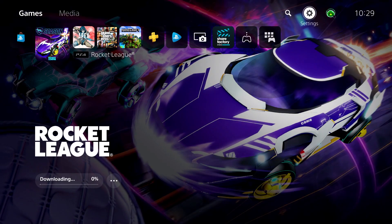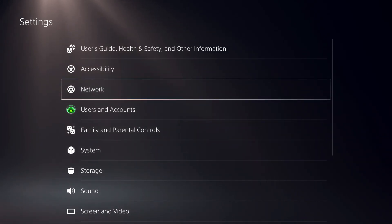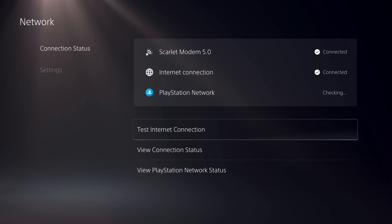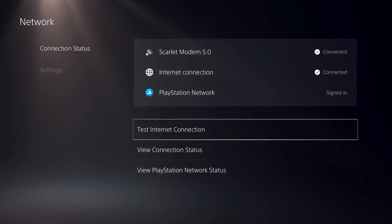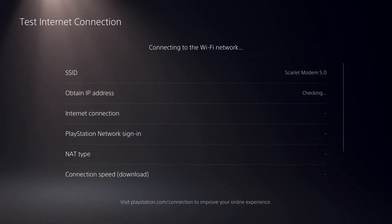Now let's go ahead and test our internet connection. Let's go over to network connection status. As you can see, I'm using the same internet connection and I'm not going to change anything at all.